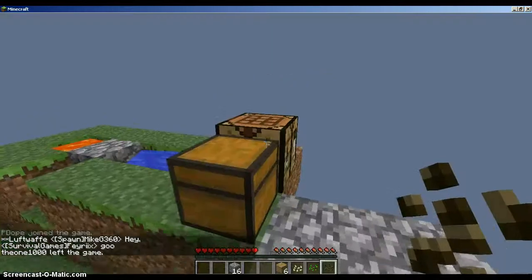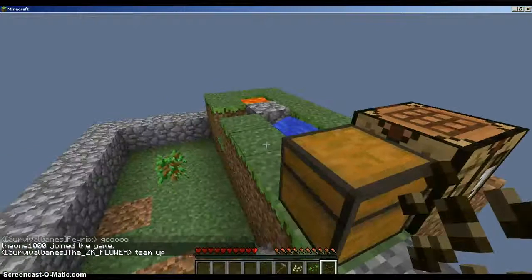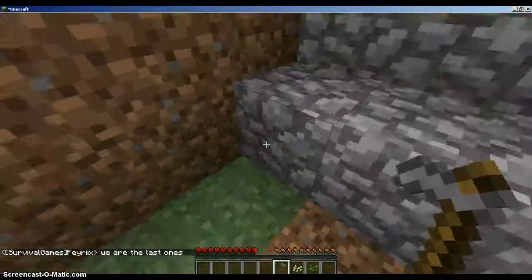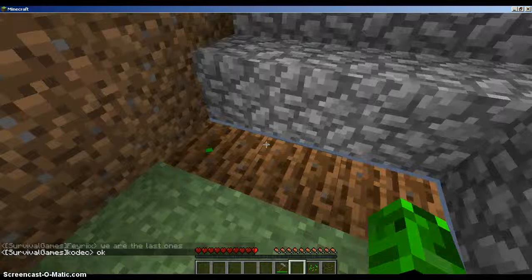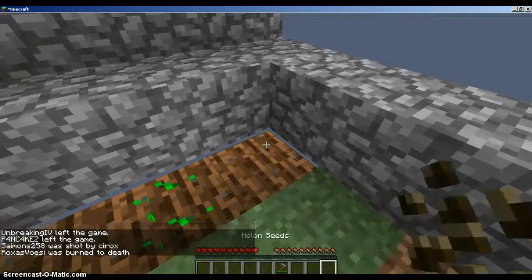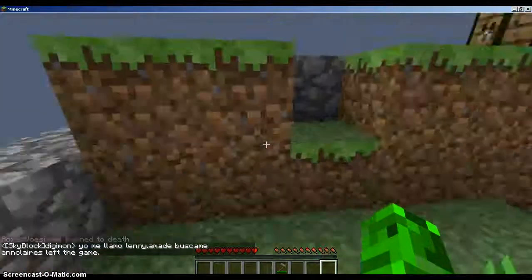I bet you can see what we're going to try to do — we're going to try to start farming here and it's going to be great. We need to make a hoe, and we'll probably need water for this. That's probably not the best place to put it but I'll move it maybe. Okay, so we have our first three things — we're starting on our farm!